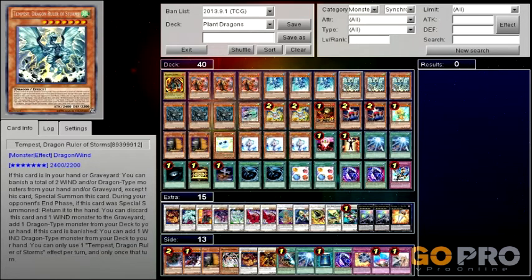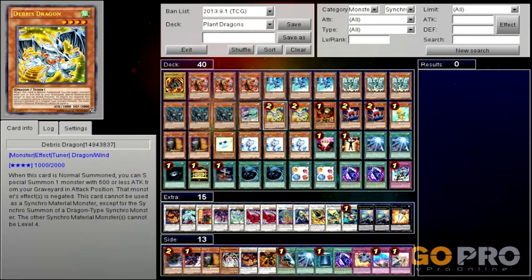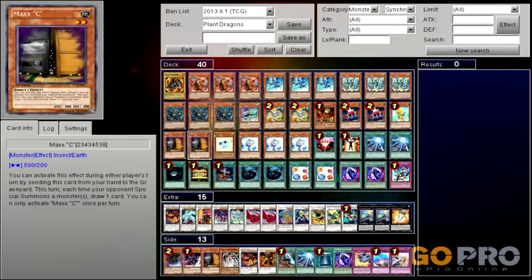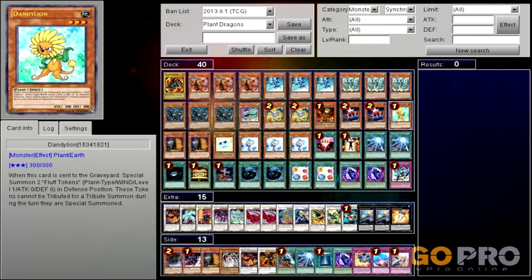Tempest is probably going to be your main target to be banished with Gold Sarcophagus or Seven Stars, so that you can add Debris Dragon to your hand. Redox has lots of Earth targets — Maxi, Card Trooper — but you probably want to leave at least one of these in your Graveyard in case Debris Dragon or Dandelion isn't there yet.